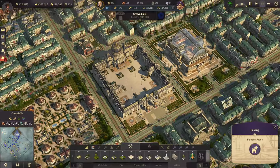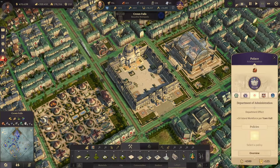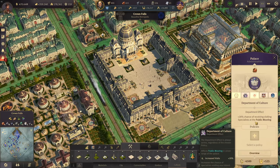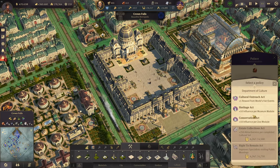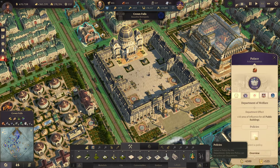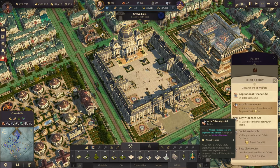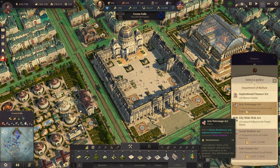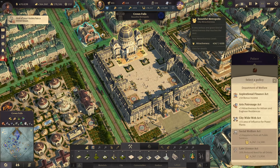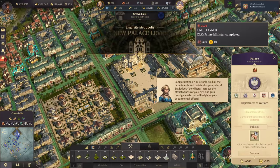Now that the palace is finished, let's look at the departments we can use. We still haven't used them. For the departments there's a huge attractiveness boost — I think it was in welfare. Yes, that's the one: three attractiveness for artisan and engineering residences. This is huge! Look at that — we are at beautiful metropolis now with 4,200 attractiveness. Let's activate this.